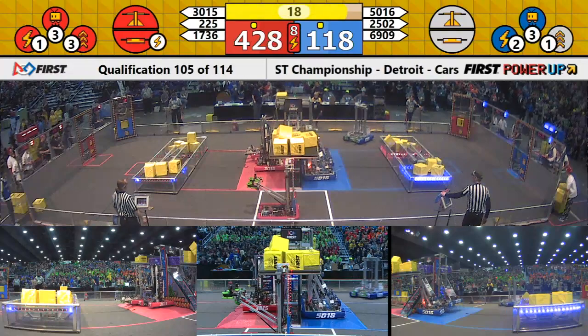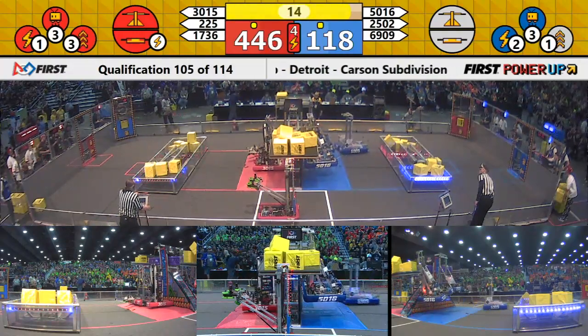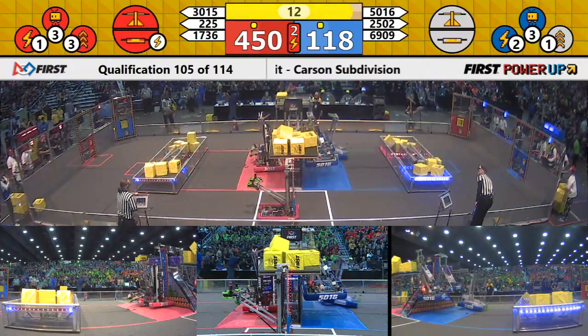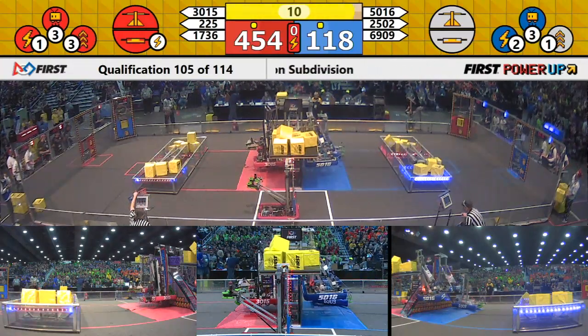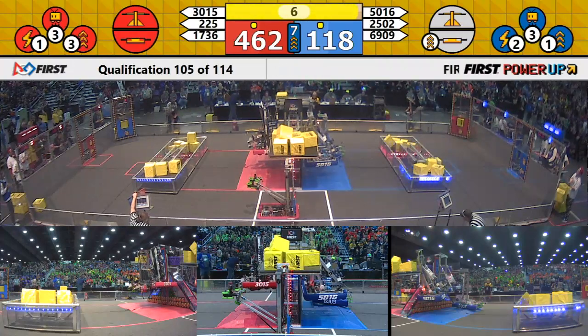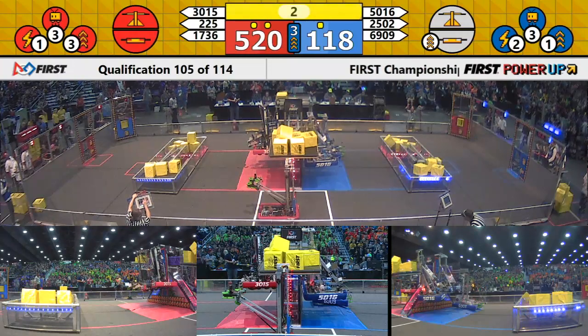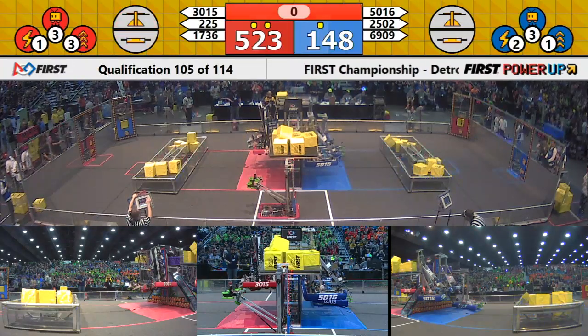Another power-up comes in — a force for your Red Alliance. Two Blue Alliance robots are up off the ground. Your Blue Alliance will face the boss. Let's see if the Red Alliance can do it too. Ten seconds left. Another power-up. Two Red robots, two Blue robots. Five seconds left. And with that, your Red Alliance faces the boss alongside your Blue.